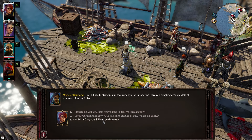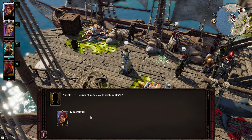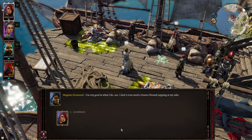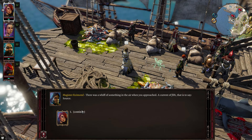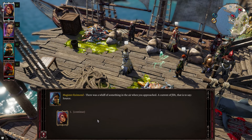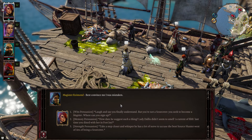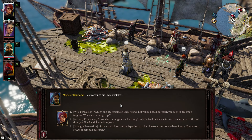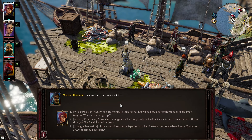Let's smirk and say we'd like to see him try. I could kill him. His sliver of a smile could rival a rattler's. He says he's very good at what he does and doesn't even need a source hound yapping at his side. There was a whiff of something in the air — a current of filth, that is to say, source. Best convince him I was mistaken. Memory persuasion option: how dare he suggest such a thing?